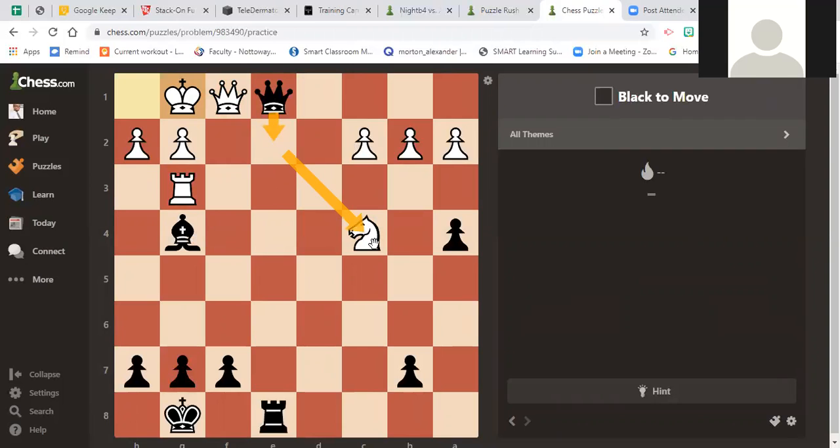Queen here does attack the knight, but after queen takes, bishop takes, the knight can now move somewhere else. So what could be a better move for black than queen to e2? This goes back to restricting your opponent's options. Even if queen here, white has moves like knight to d2 to protect — although actually the knight's still unprotected on that square. If queen here, you could play moves like knight here or pawn here to protect the knight. You want to look for moves that force your opponent to respond in a certain way.